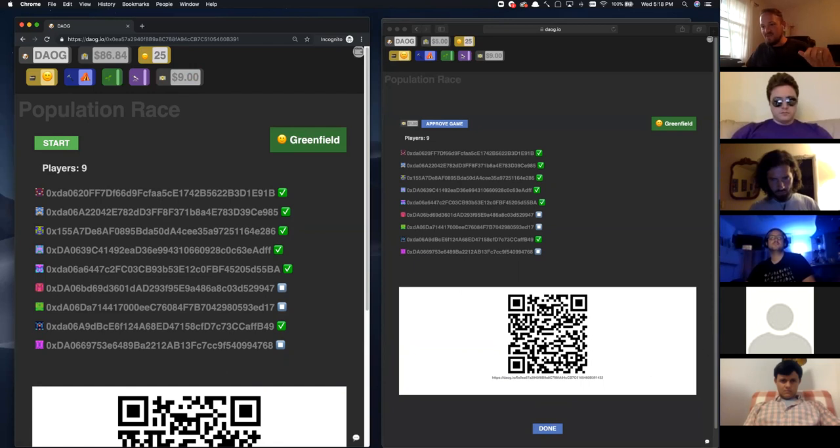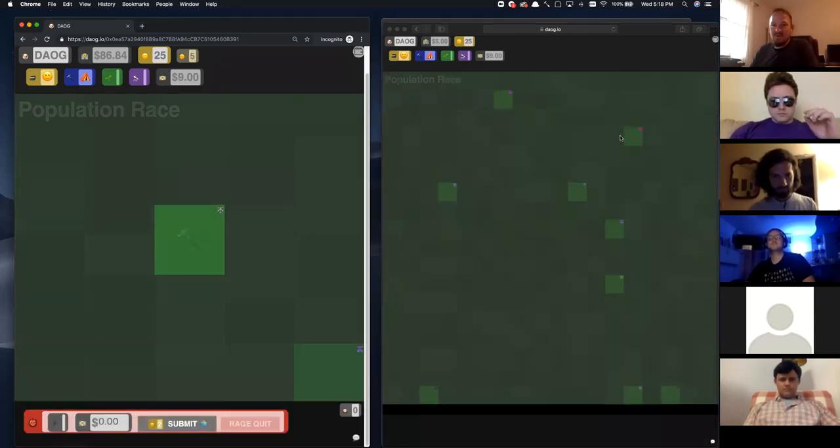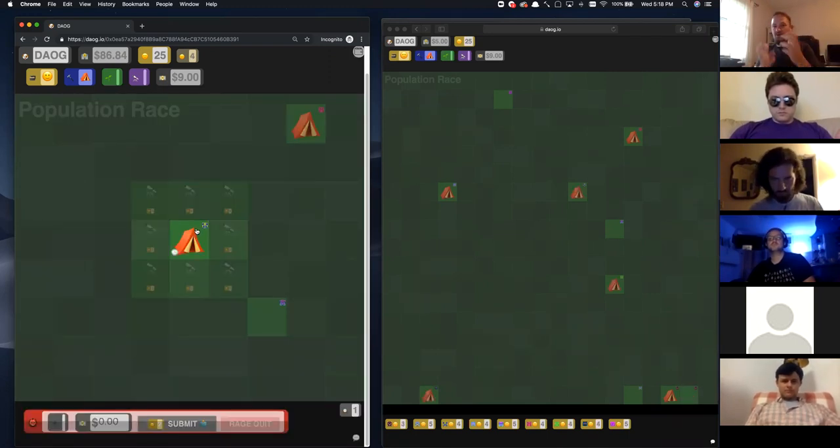I don't see anybody waving their hands on video, so I'm going to assume we're all ready. I'm going to hit start. Over here on the right, we can see the global view of everyone. We can see that everyone has five population and we're racing to 25. The first action you want to do is click this little build button, and we're going to spend one of our population to build our first tent. We're going to see people start to pop in and start to build their tents.